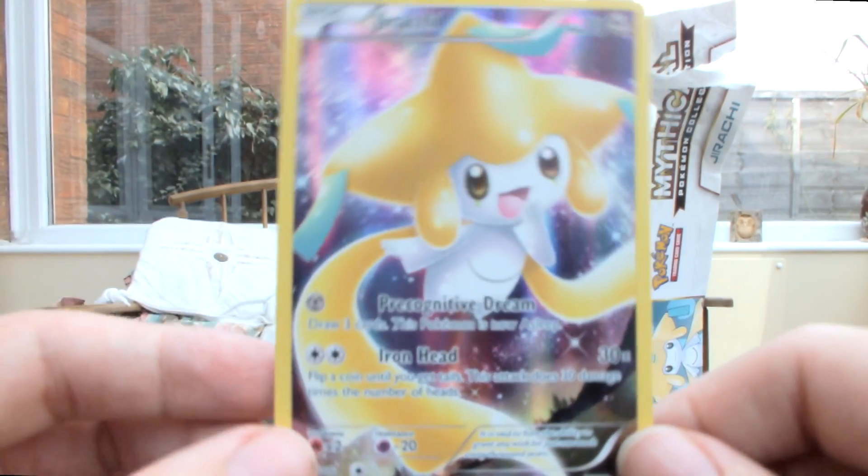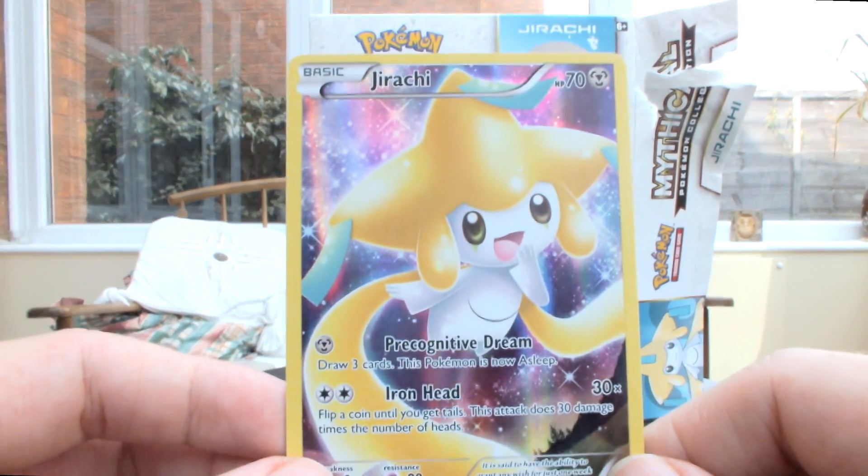You get the promo card, which is what you buy these boxes for, as well as the Pokemon Generations stuff. I really like this month's one — they're outdoing themselves. The Celebi one I think is so far my favourite. All the different colours in here, the artwork is gorgeous. Jirachi is of course the Wish Pokemon, and these are lovely.